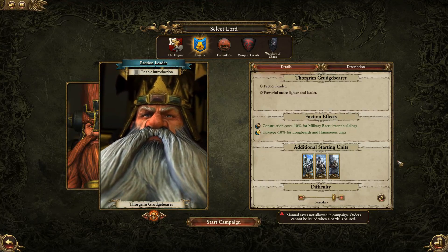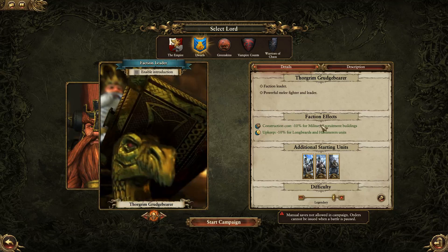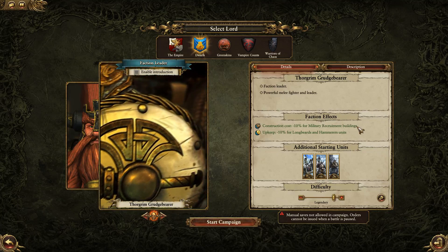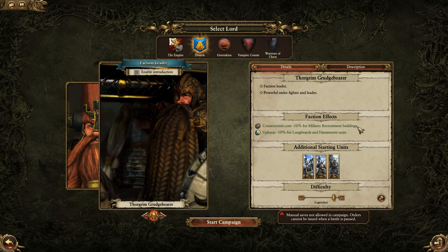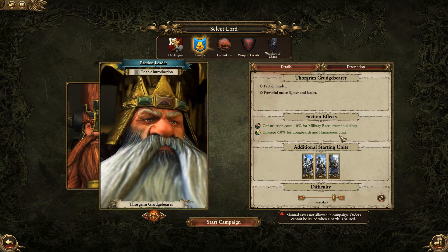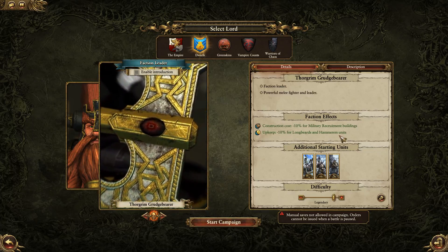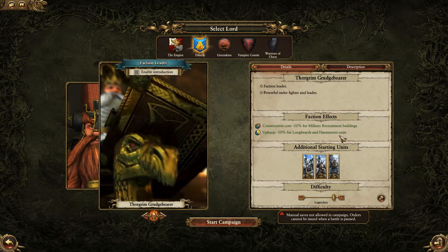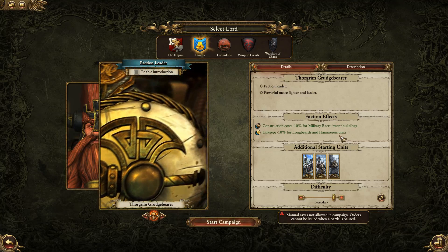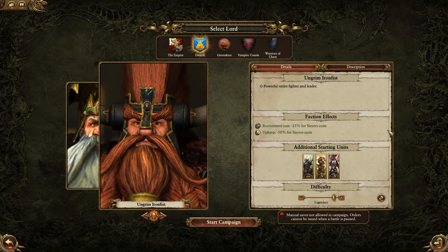We're going to be running this on Legendary. You have your choice between two different Legendary Lords. You have Thorgrim Grudgebringer — construction cost minus 10% for military buildings, which is quite significant and will let you tech up faster. Also minus 10% upkeep for Longbeards and Hammers, which are your go-to mid- and late-game units. This is a massive bonus because your upkeep is going to get into the tens of thousands by the late game.